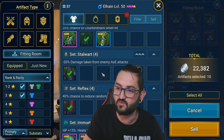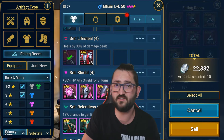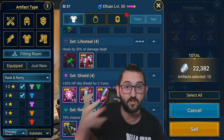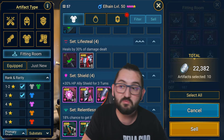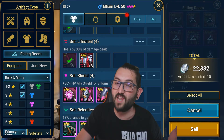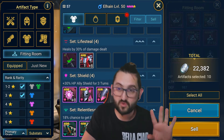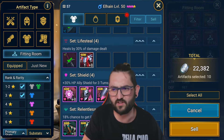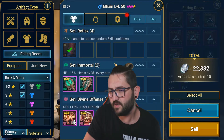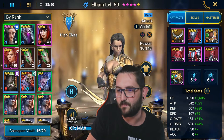Sell all the three-star life, offense, and random pieces to get more silver. Keep relentless and shield sets because even a three-star shield might help a high-HP champion pass content. But do not level these beyond level 12 — it's too expensive and not worth it since you'll get better pieces later.